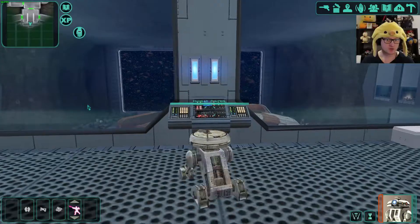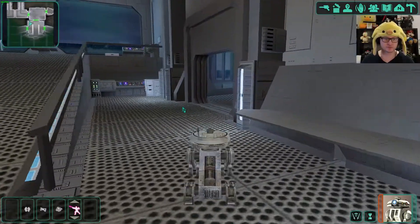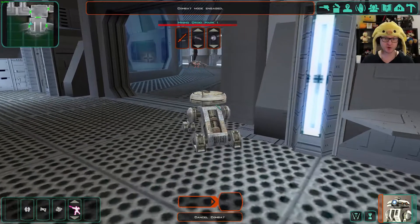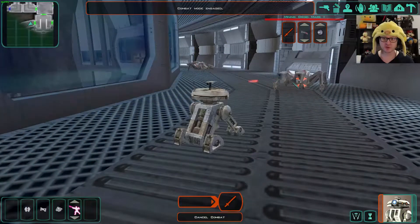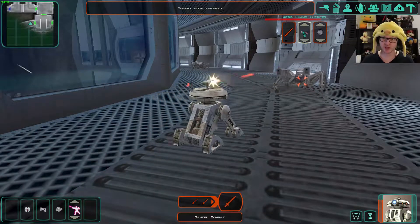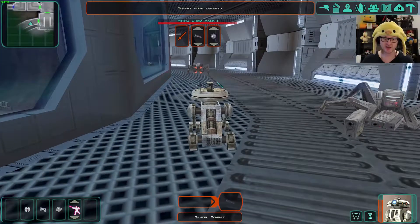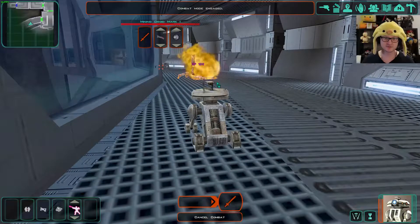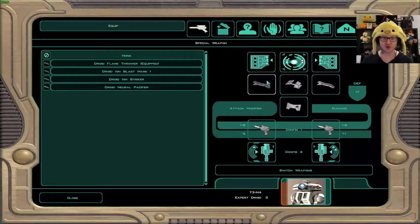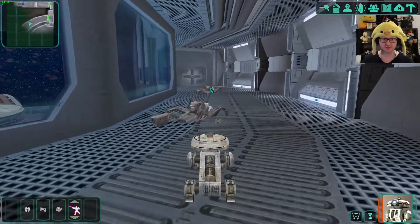Conduit removed — I think we may have wasted something there, but that's fine. Mining droid coming — let's flamethrower this bitch! Flamethrower OP — how many uses does that have? It's got some left. Well, in a pinch we know what we can use.